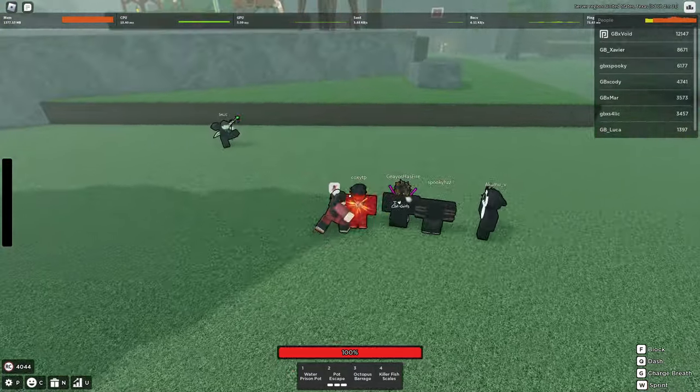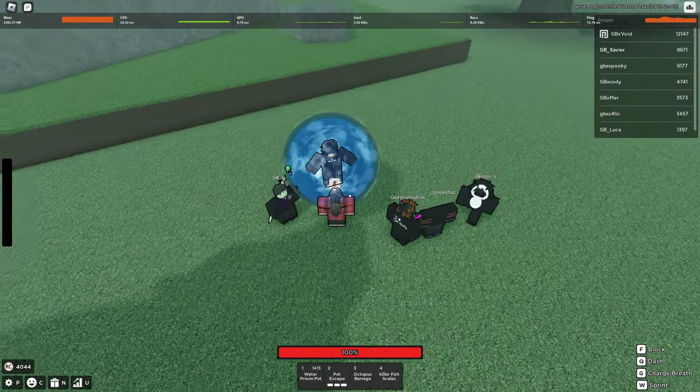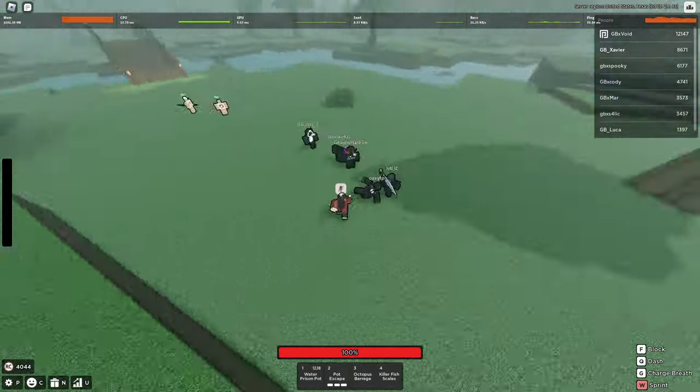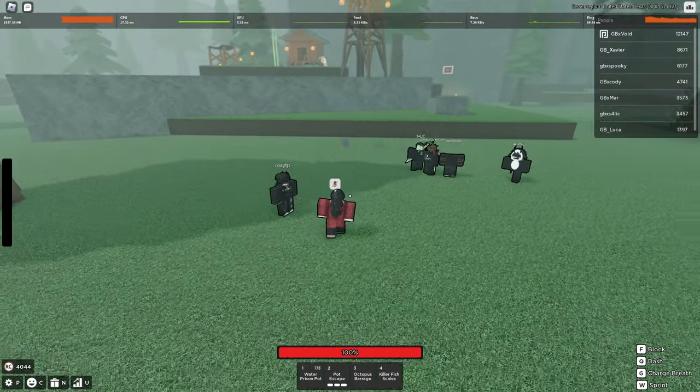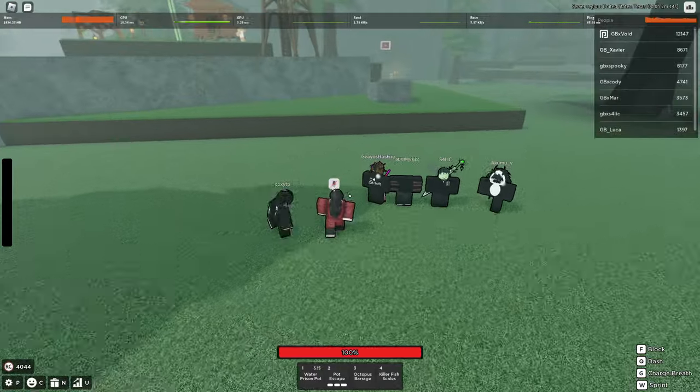So as you guys know, the combo is 1, 2, 3, 4 — boom — then you go 1, 2, then you wait for it to pop, 1, 2. That's actually not what you're supposed to do. I'll make a combo short later because we're not going to go through that.